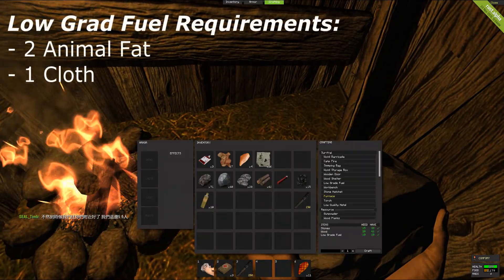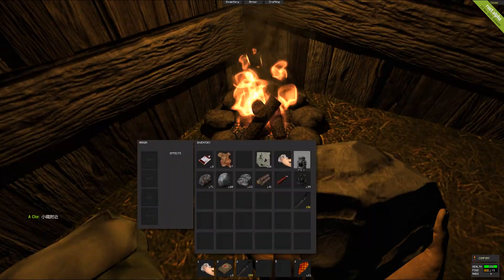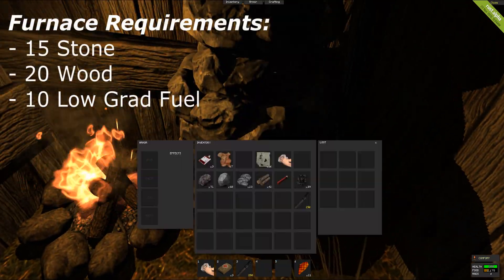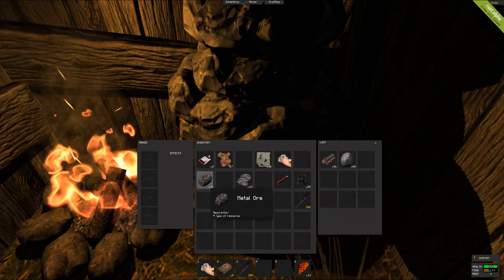Once you've made some low-grade fuel, you're ready to make a furnace. A furnace will refine metal ore into metal fragments, which you use for creating tools and weapons. It will also refine your sulphur ore into sulphur powder, which you will need to create gunpowder. Also, once you add wood to any fire it will turn into charcoal, which you will need to create various things.